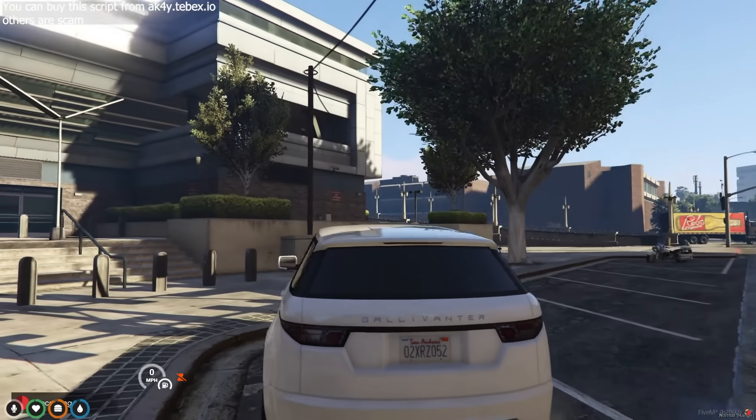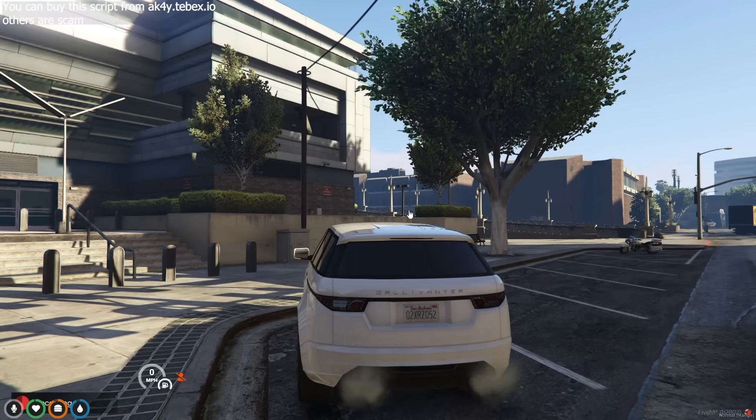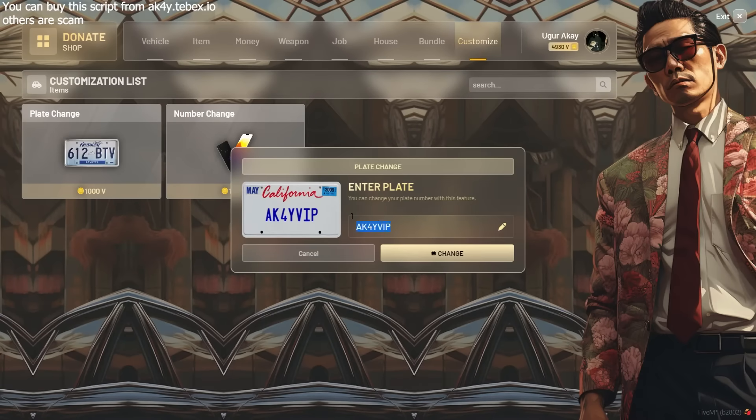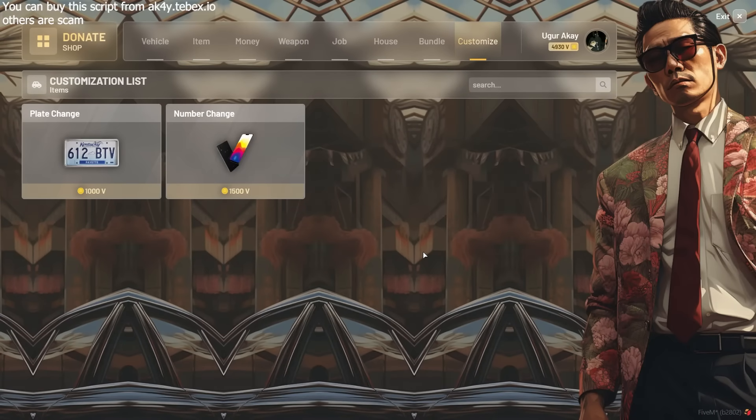Do you own a vehicle and want to completely customize its license plate? Don't worry, now it's easy with the VIP System. Just go to the Customizations tab and change your license plate. You only need to be inside the car!